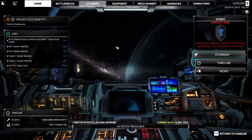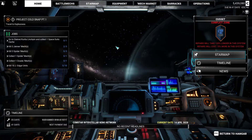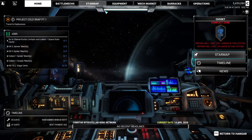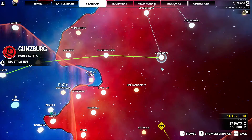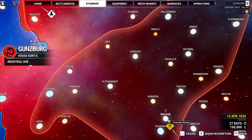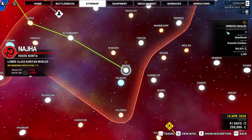Hello everyone and welcome back to the channel and welcome back to some more MechWarrior 5 Mercenaries - a Call to Arms DLC. Today I was figuring out where we're going, and I'm thinking we're going over to Gunsburg, then down to Narja where we're doing a campaign mission, Crimson Crusades, which is a beachhead mission type.